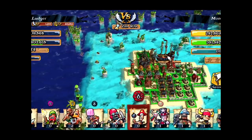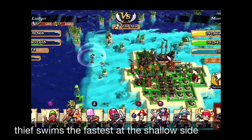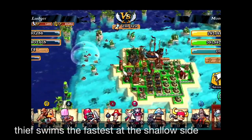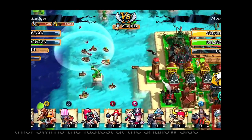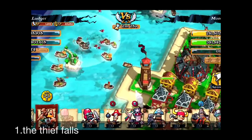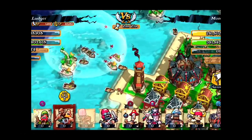Right now you can see the Heavy Gunners. It's all about the speed of the units. As the Thief is the fastest unit in Plunder Pirates, you can see that she rows the boat as fast as she can and she arrives at the island first. The Thief already fell — she's been dead. Now the Buccaneers are arriving, and everybody's arriving.